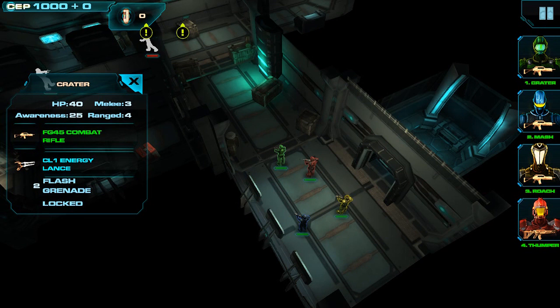Below that, we have his primary and secondary weapon listed. You can see his primary weapon is selected — it's highlighted in green. Below that, we have his two item slots. We have two flash grenades, and the second slot is currently locked, which can be unlocked in the character edit menu between missions.